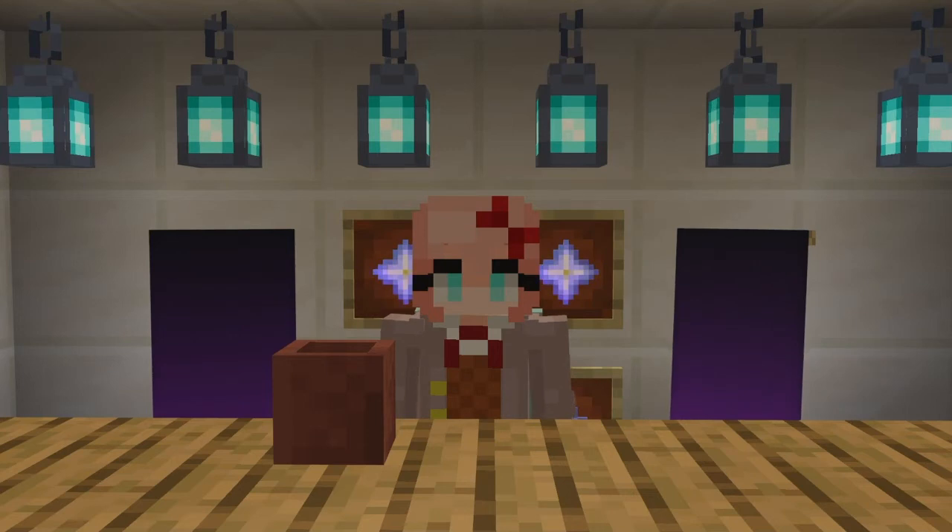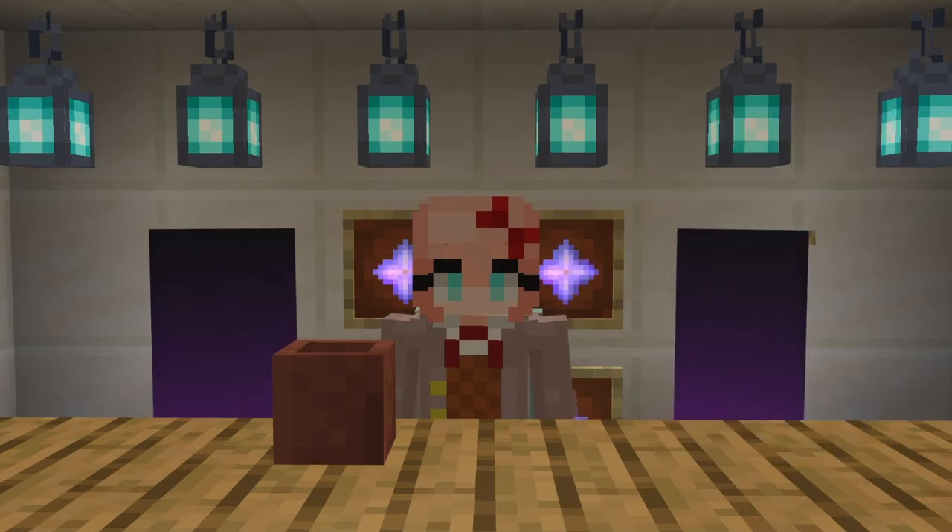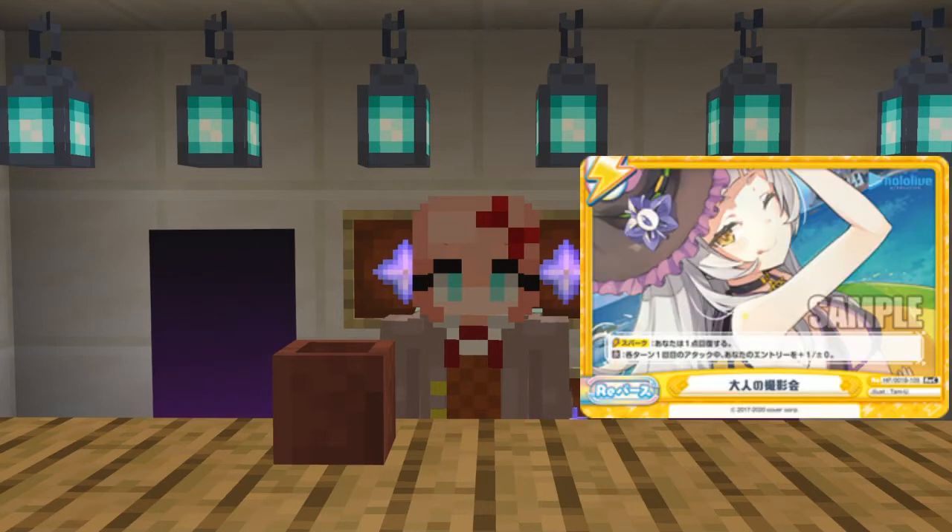It is an Aqua partner card, with a very nice red border - this actually looks really nice. First pack, we have a partner card Aqua, and then we have a full art Xion. First pack - really damn good.